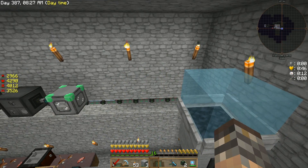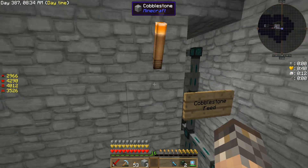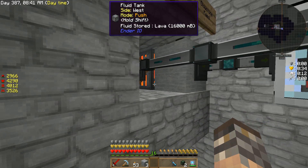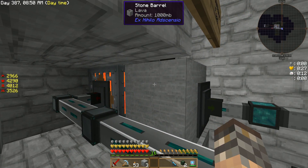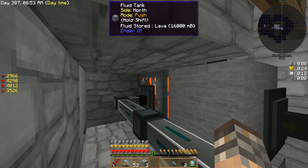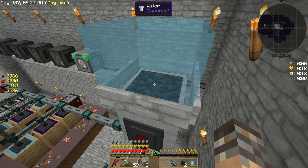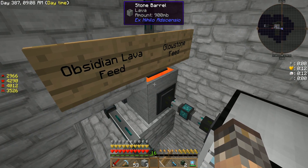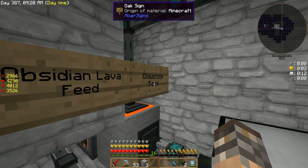Behind here I have a single fluid tank, and it's being fed from two different locations. I'm sucking lava out from this side — it's outputting directly into this stone barrel. And from here it's outputting directly into this stone barrel. This stone barrel is making obsidian — that's all it's doing. This stone barrel here is making end stone. You should see it in a moment — it just did it! It just happened so fast, we missed it, because it's instant.